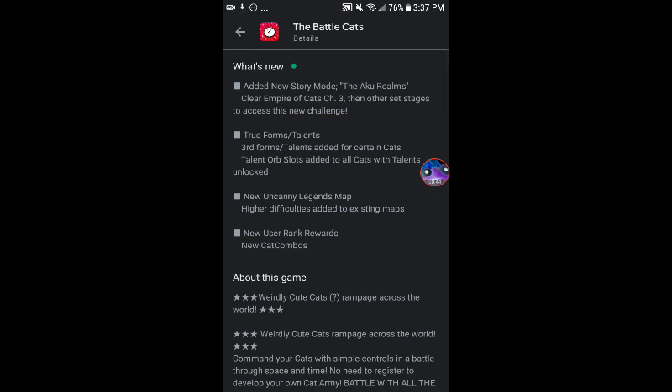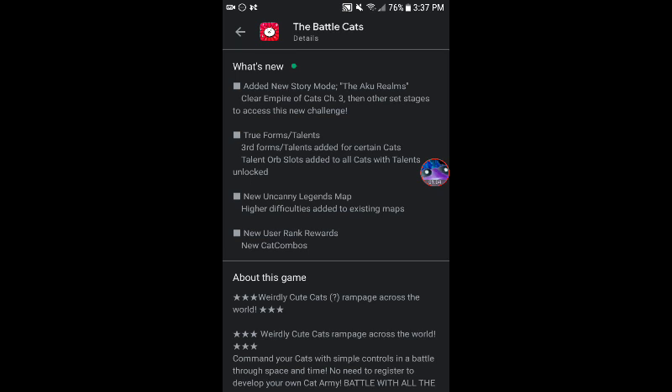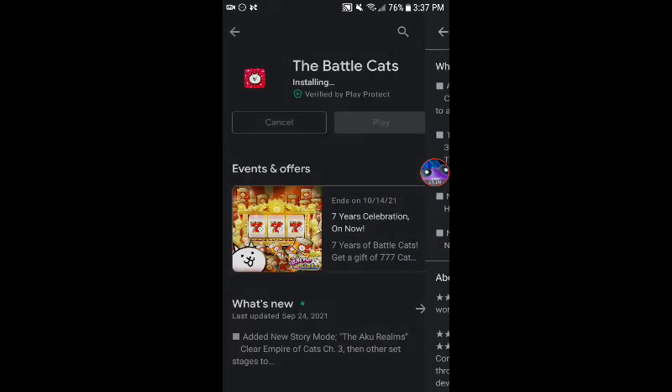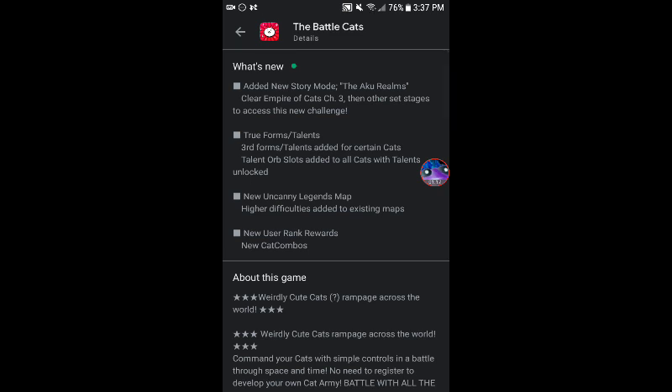The biggest thing is they added a brand new story mode. Yes, you heard right — story mode. It's called the Aku Realms. You have to clear Empire of Cats chapter 3 and then other set stages. People wonder what those other set stages are: you have to beat Aku Tank, Aku Cat, and the brand new enemy added in this update, Aku Axe. So they added Aku Axe Cat into the game — he is just an enemy, not a playable unit. I believe you have to beat all three of those to unlock the Aku Realms story mode.